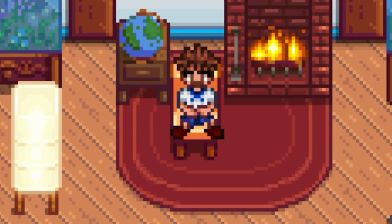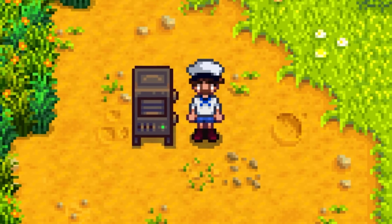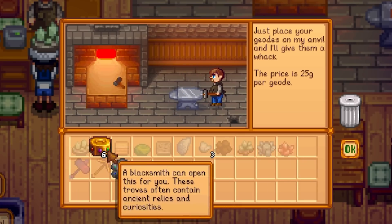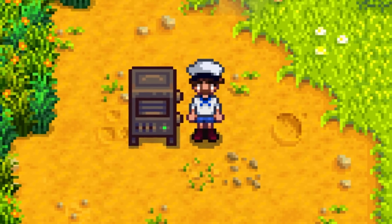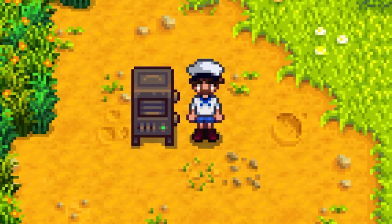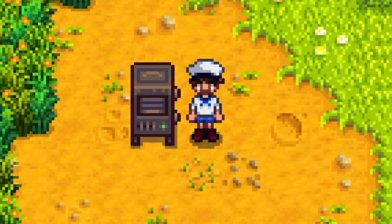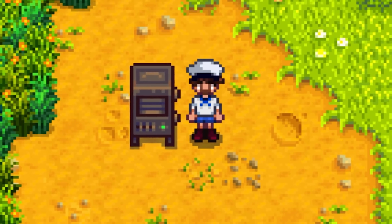But how do we fix the geode crusher? I might consider using it if it could crack multiple geodes at once. In the end game you accumulate so many geodes and no one wants to go to Clint's and sit there cracking them open one by one. If the geode crusher could automate the process — let me throw a whole stack of geodes in and open a chest with all the rewards when done — I would use that all the time. Maybe one coal per five geodes, so it costs more than Clint's but the margin isn't as extreme. It'd be great for the end game where you want to automate as much as possible.